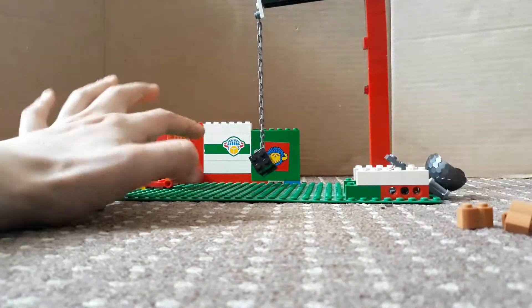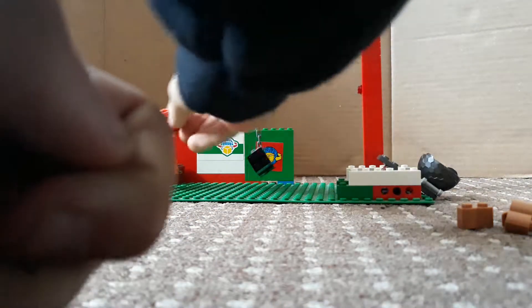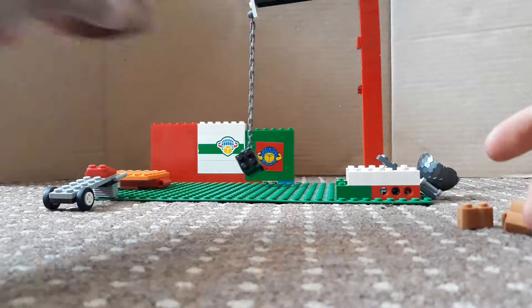We then have this which collapses so you can have a character go through it — ba ba ba, boom. We have this which is just a box with some money in it.